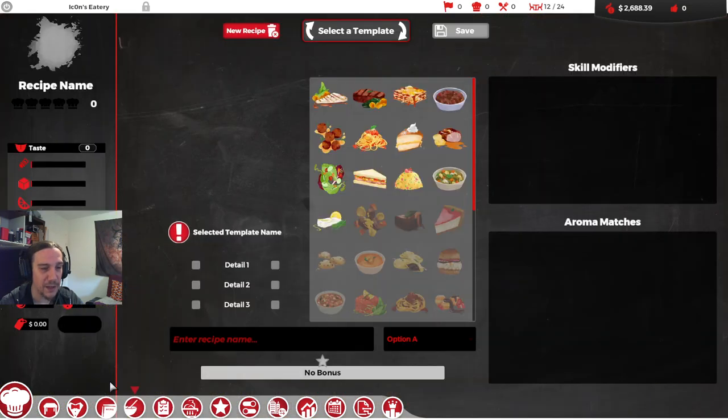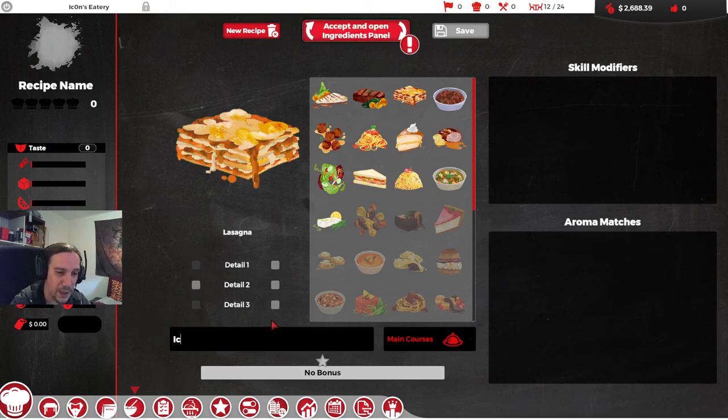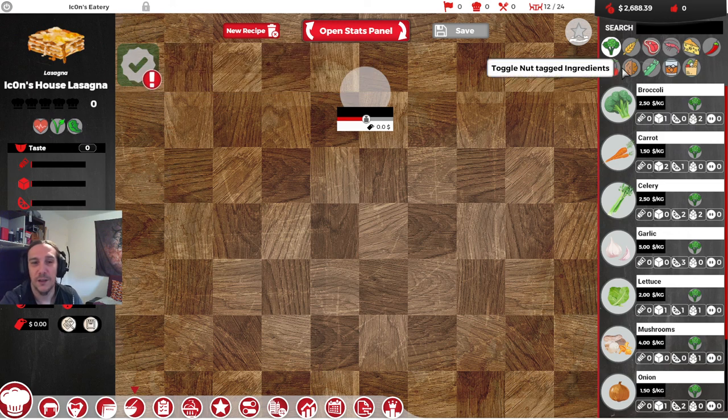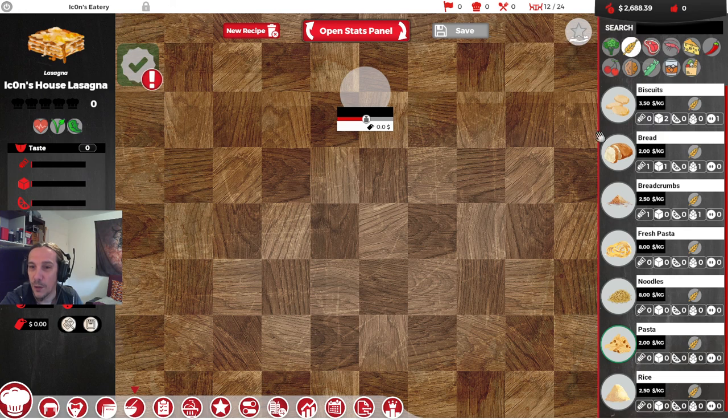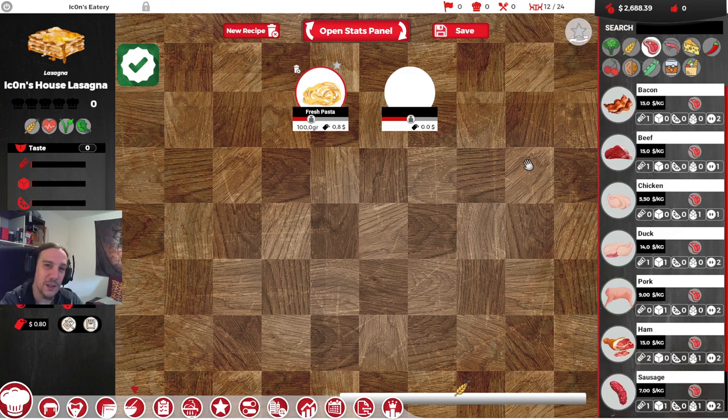With this kind of menu we won't be winning anything. I'm going to sit back and use the recipe editor now to make some real food. We're going to see if we can whip up some nice lasagna — let's call it Icon's House Lasagna. The game has a very cool design: it actually has tags on actual ingredients and simulates a really working recipe. That's really well made.